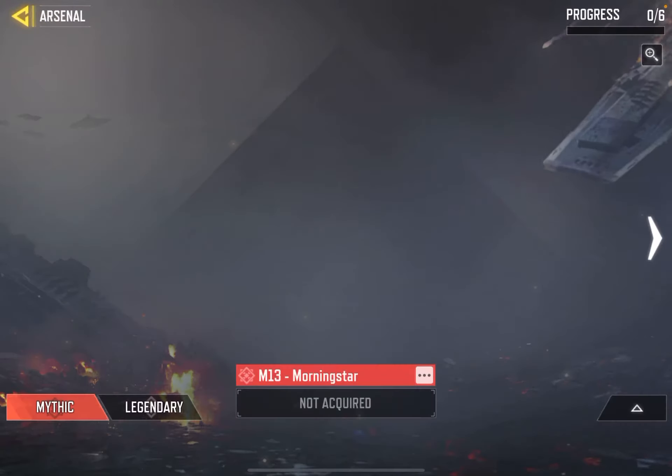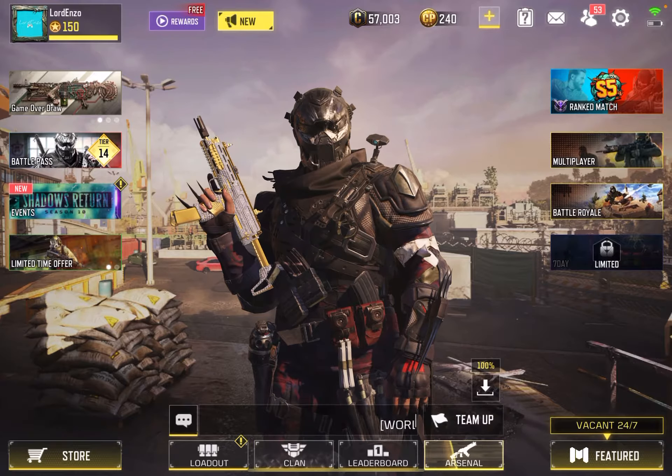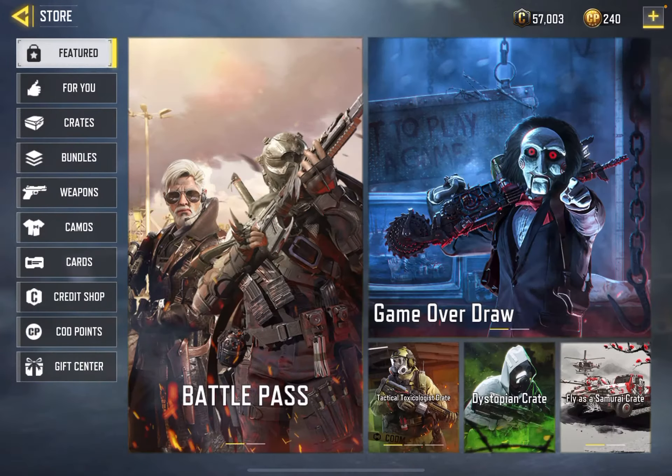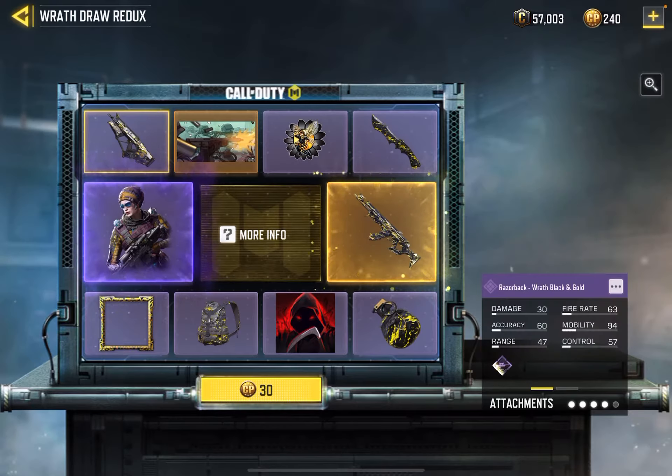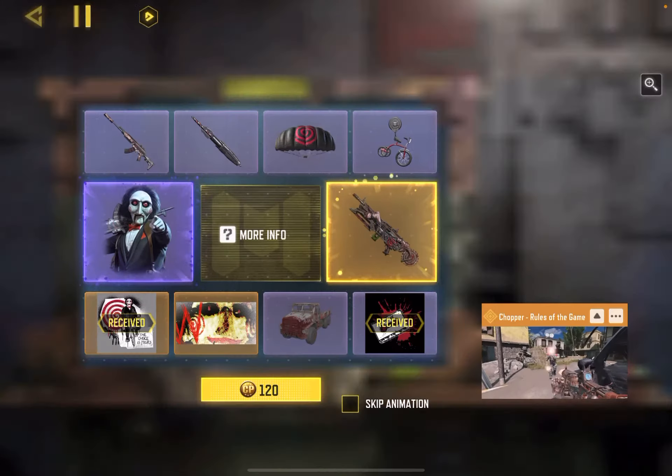I'll go ahead and check out the Rathdor Redux real quick, because I do really want to see. I think that used to be in a bundle. It's not a bundle weapon anymore. I don't care for the AK-47 anyways.